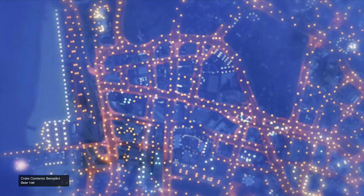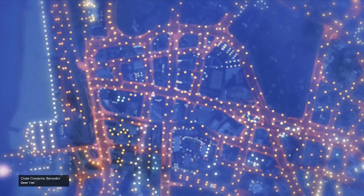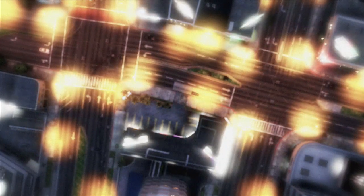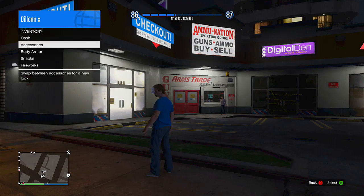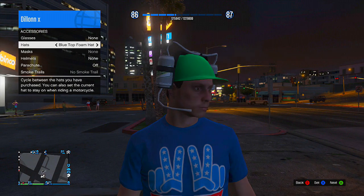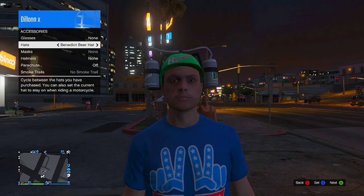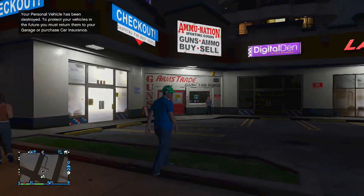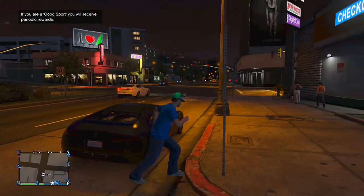Once you have switched back to your main character, as you can see in the bottom left-hand corner, it says 'Crate Contents: Benedict Beer Hat' — which means I have now unlocked one of the beer hats. Even if it doesn't say that in the bottom left corner, still make sure you check your accessories option for one of the beer hats. As you can see, I do have the Benedict Beer Hat on right now. You can either get the beer hats or the t-shirt — the t-shirt will be unlocked in any store near you; go to the store, the shirt section, then Special Tops.